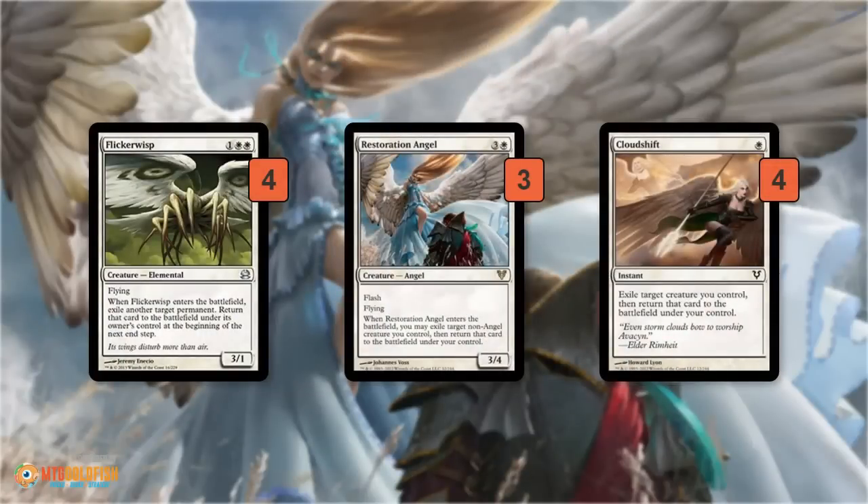The main idea of this deck is to blink stuff for value, and we have a bunch of powerful flyers that can do that. Flicker Wisp is a really powerful card — a 3/1 flyer for 3 gives it Vendillion Clique-like stats, so it's a reasonably fast clock in the air. It dies to everything with only one toughness, but we can use it to blink our own stuff for value or blink our opponent's stuff to get it out of the way. With two Flicker Wisps, we can flicker our own Flicker Wisp with the second one; the flickered Wisp comes back on our end step and can blink an opposing Tron piece, keeping our opponent without that land for their entire next turn.